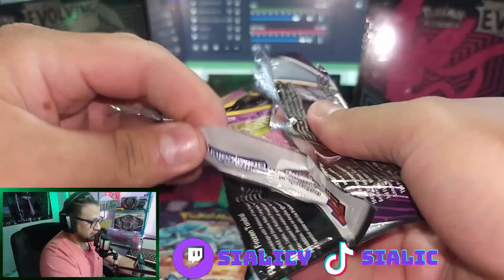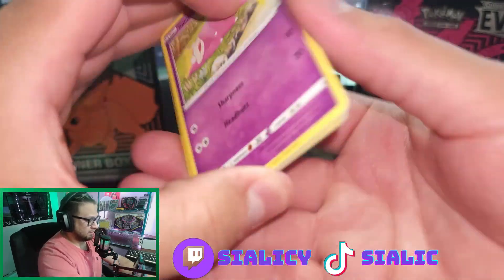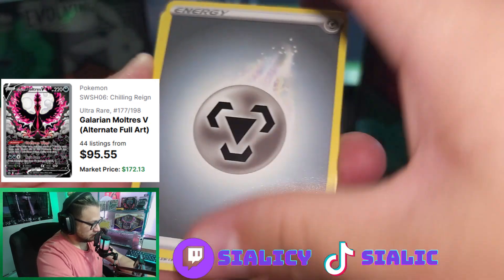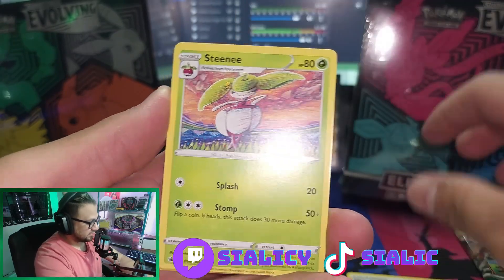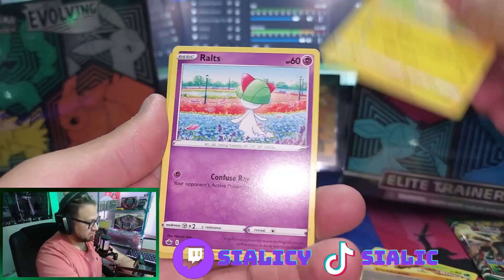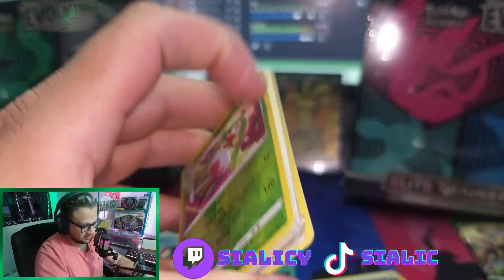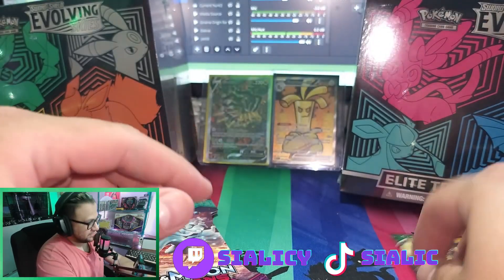I actually want to get the alternative art Galarian Moltres from this — that card looks so good, it looks so pretty. Alright, let's get right into it. It comes with a metal energy. We got Flannery, Old Cemetery, Beanie, Galarian Slowpoke, Weedle, Clobbopus, Marie, Routes Reverse, Serena, and non-holo foil Aggron. No luck, oh well. At least I didn't look at the code. It goes off to the side and then we'll move on.